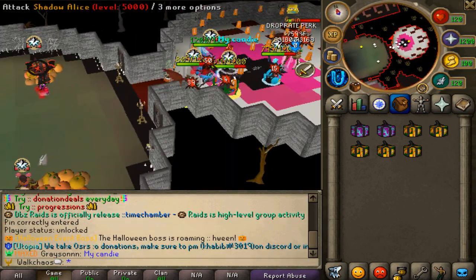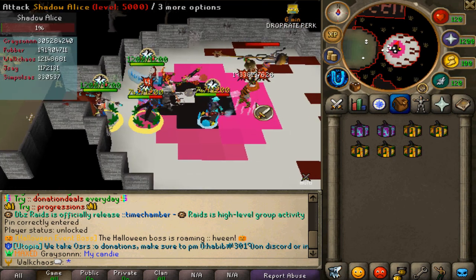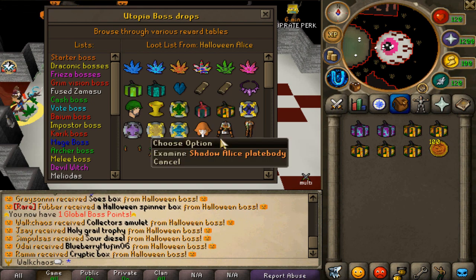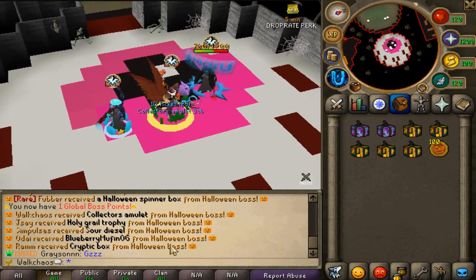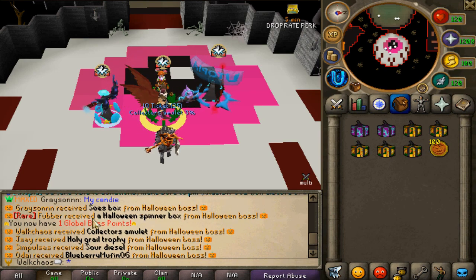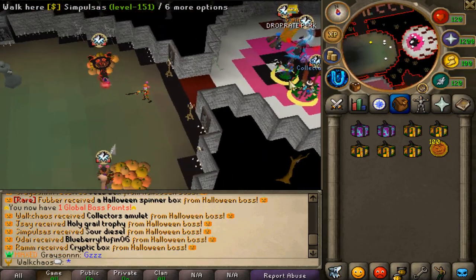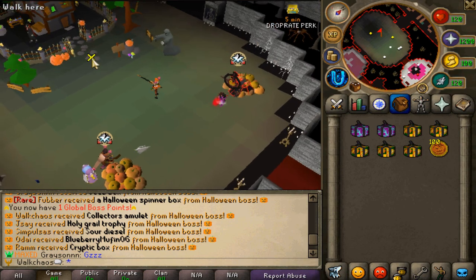There's also a brand new Halloween global boss — the Shadow Alice — which has just spawned. As you can see, it's already dead and dropping all the brand new Shadow Alice pieces. Someone got something rare — people are saying congrats — he got himself a spinner box, congrats to Fuber right there. This boss is located east of the Halloween zone.